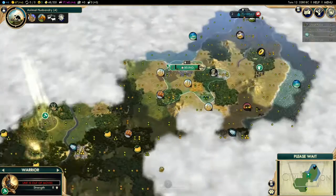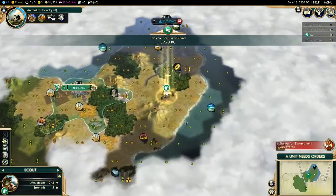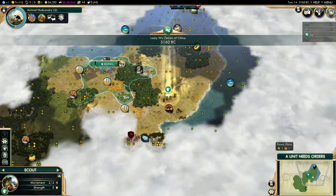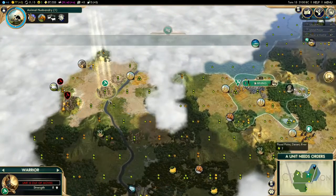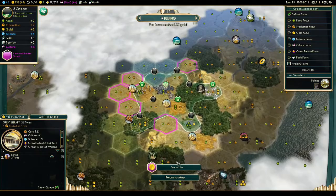Now we're going for Animal Husbandry. Why? Because we want to find out if we have horses nearby. If we have horses, that's going to add production in our city, and that extra production is exactly what we're looking for. That's why I always go for Animal Husbandry next — to find extra production for the city.